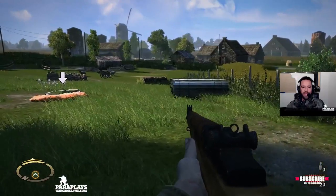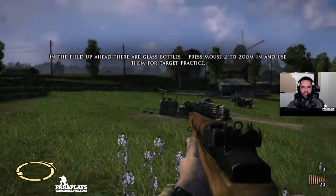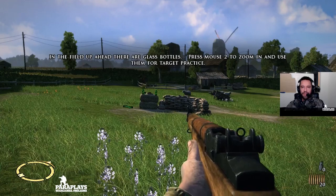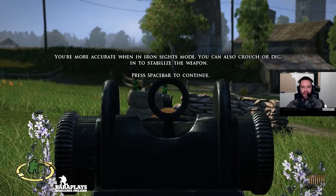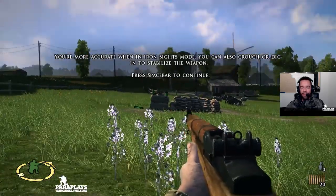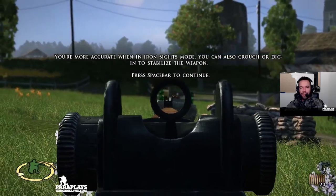So as with the previous game, let's just move up. In the field up ahead there are glass bottles — press mouse 2 to zoom in and aim for them. You're more accurate when in iron sight mode. You can also crouch or dig in to stabilise the weapon. To stabilise the weapon we need to be against sandbags and things like that. I'm just going to pop these.